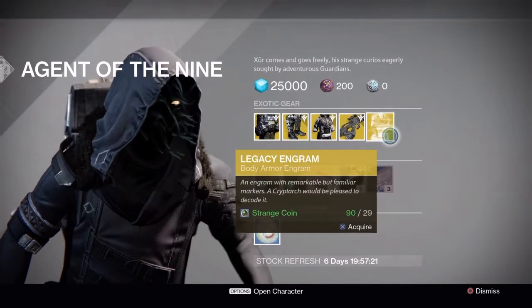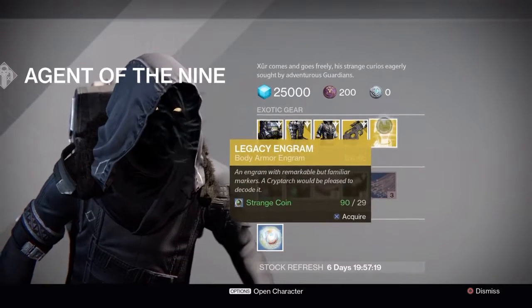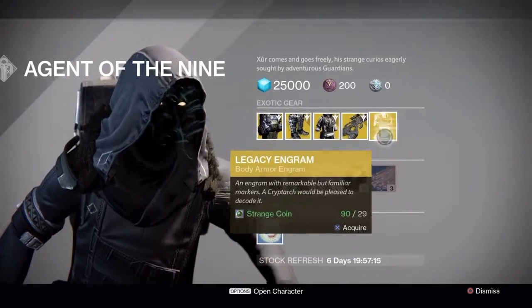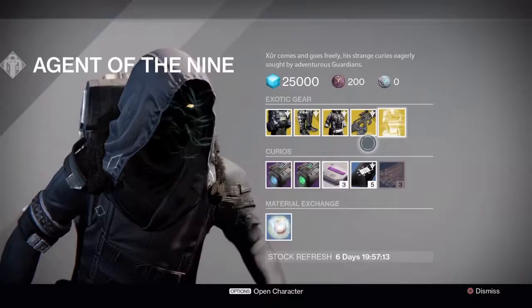The legacy engram for this week is the chest piece. If you're still missing anything from Year One that you haven't picked up yet, this is the thing to pick up — it costs 29 strange coins.